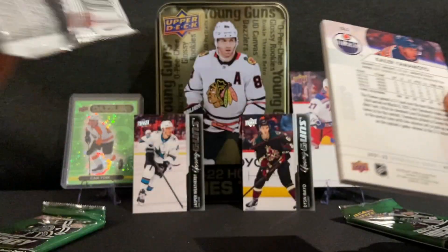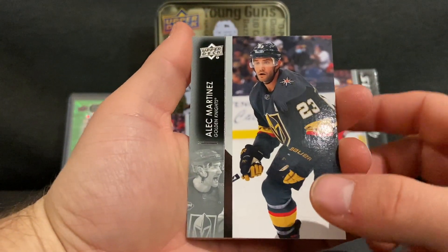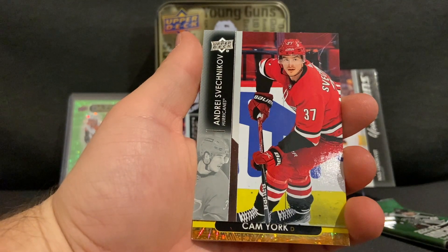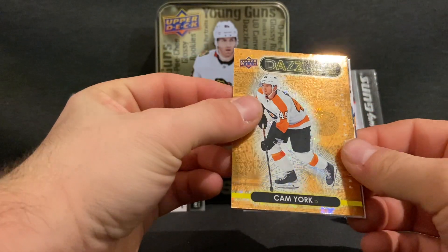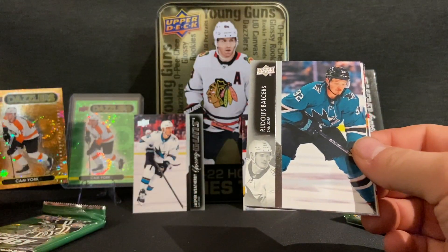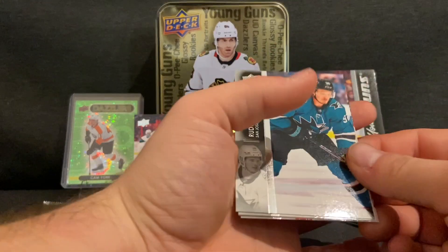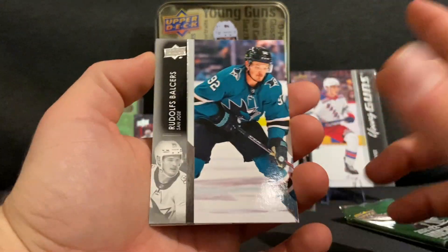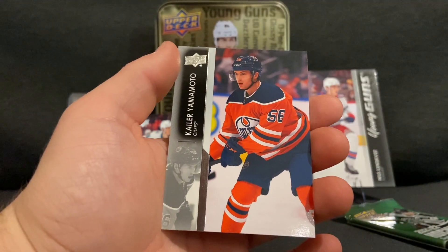I'm actually recording this just after Michigan won game number two against Wisconsin, so we are going to the Big Ten semi-finals. Pack six: Alec Martinez, Calvin de Haan, Andrei Svechnikov, and an orange Dazzlers Cam York — to go with my green Dazzlers Cam York. Looks like we're getting the whole Cam York Dazzlers set! Also Rudolfs Balcers, Mark Stone, Kevin Fiala, and Kole Yamamoto.